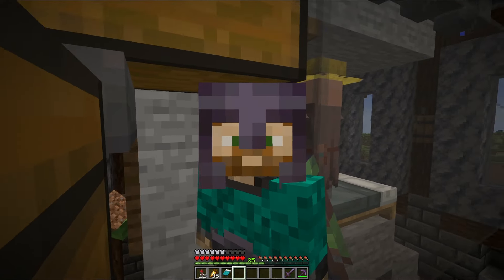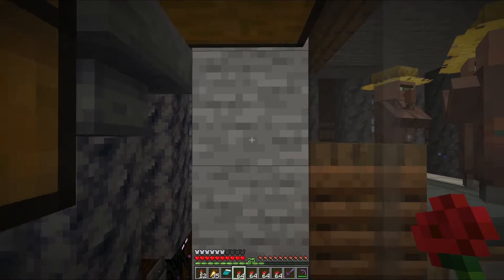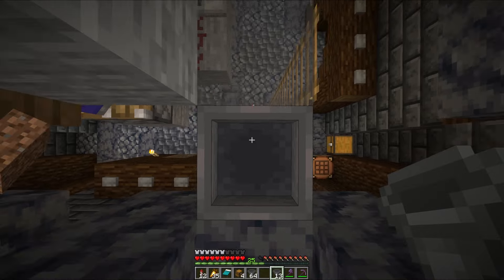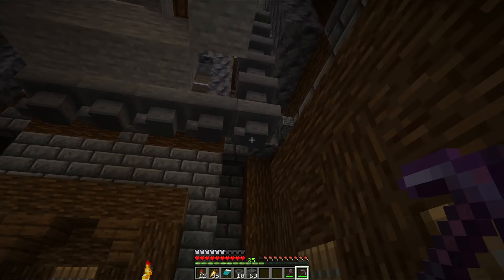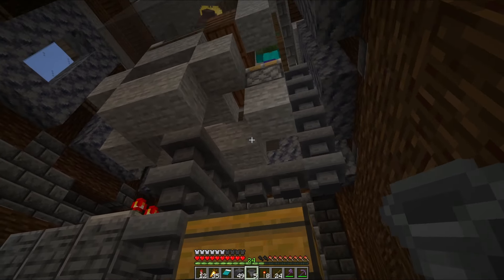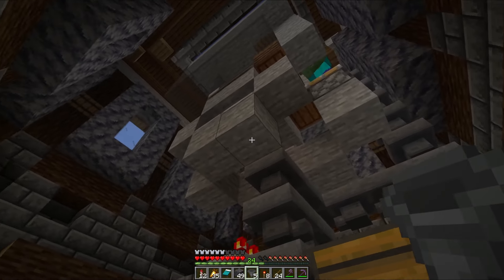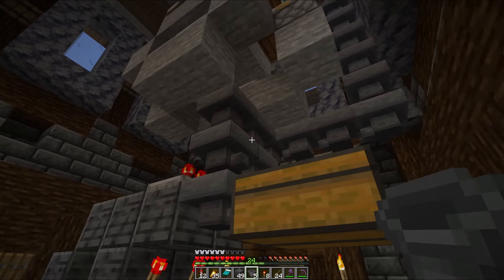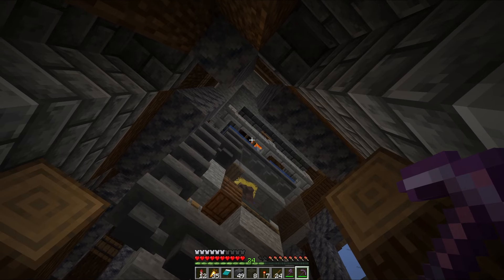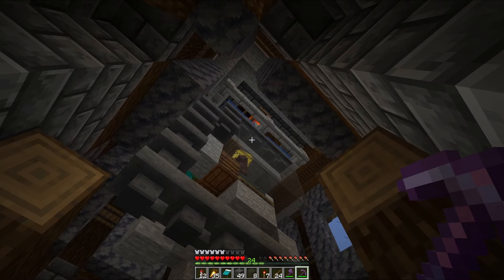Now that we have everything gathered up, we can start upgrading our farms beginning with the iron farm. There are two reasons for starting here: first, this farm should be relatively easy to upgrade because there's just a single output and plenty of room to work with. Second, it's in the spawn chunks, so we can leave it running while I do the rest of the upgrades and it'll give us an idea of how effective this upgrade is going to be. But I completely forgot that iron farms also produce poppies, which means we are going to need to install an item sorter before we can do any auto-crafting.